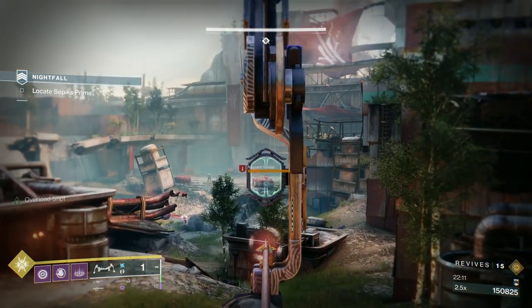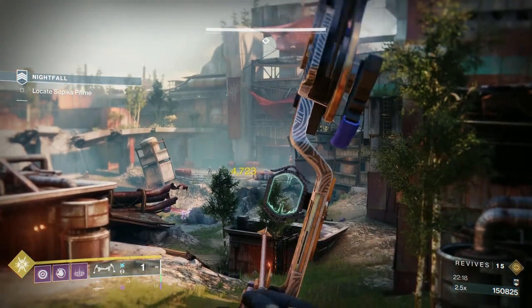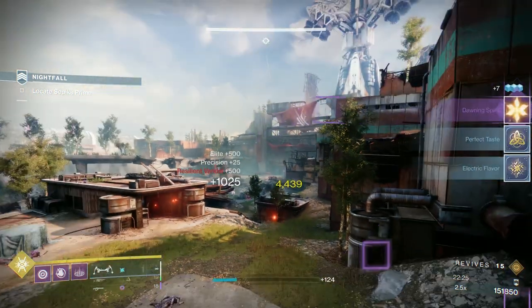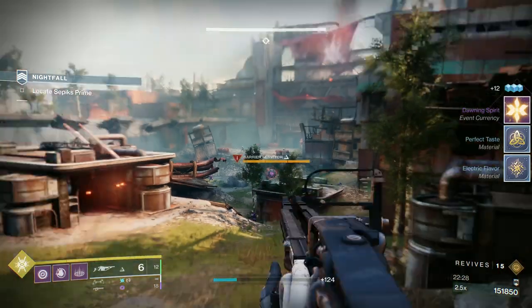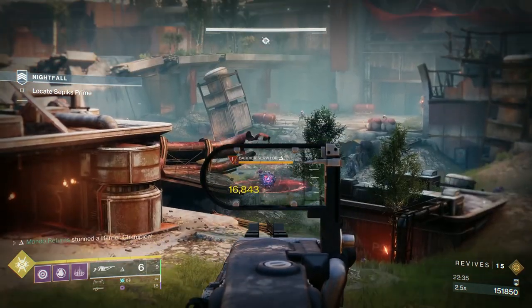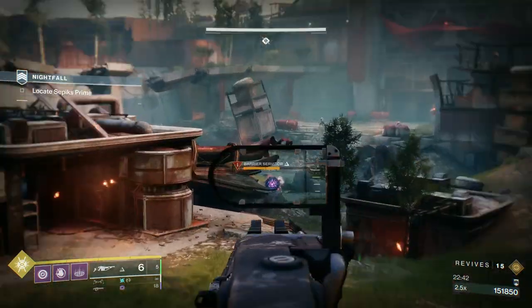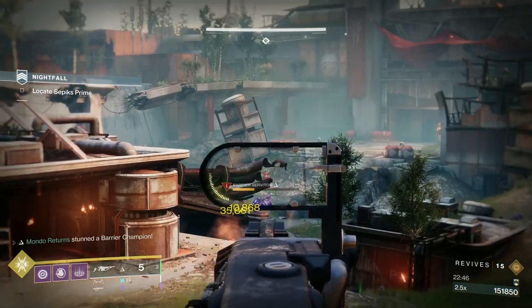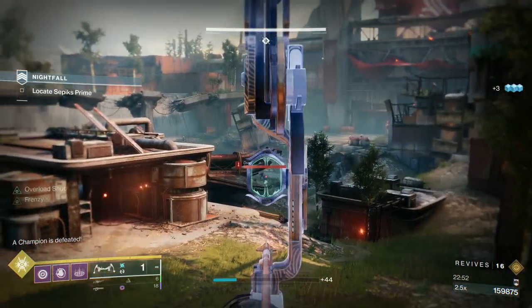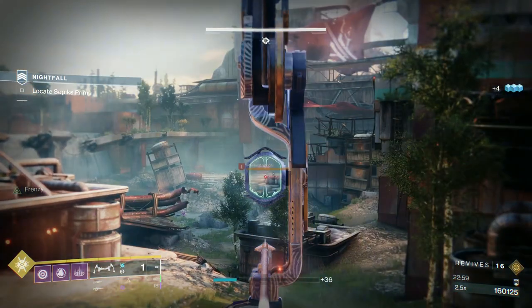Now I'm just going to spend a couple of minutes trying to take these champions. Normally I would go after the Barrier champion first, because the Barrier champion sometimes takes it into his own head to shield — so break his shield. I'm going to keep myself reloaded so that I can keep that damage going on the Barrier, and then get the cheeky reload off it as well.